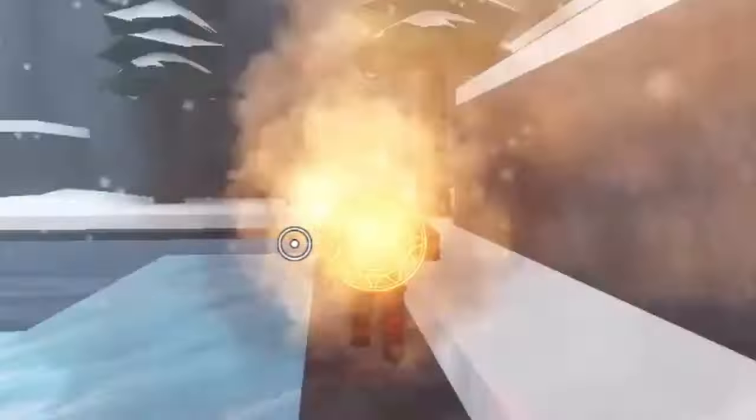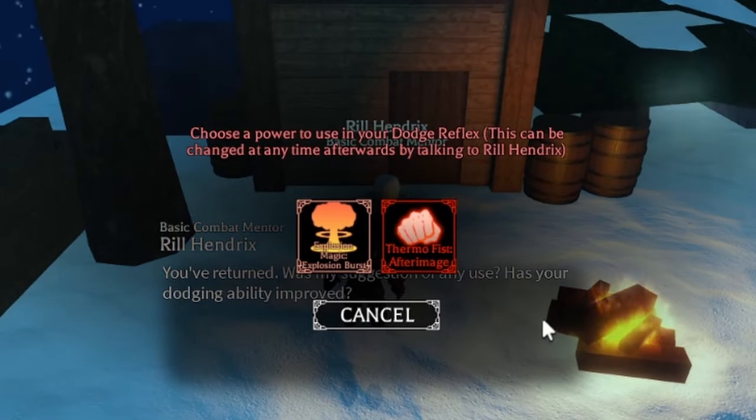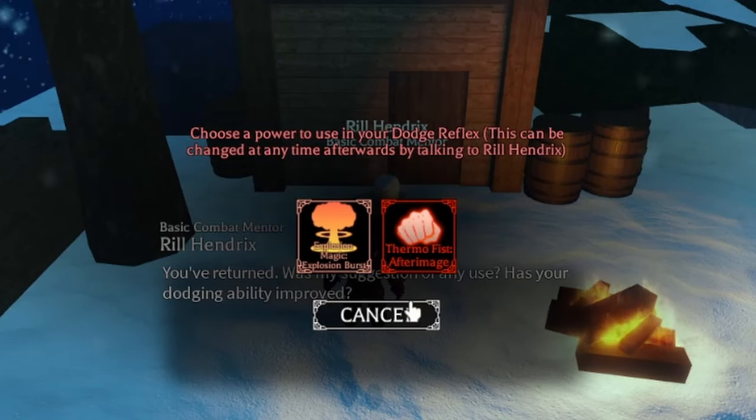If at any moment you want to move your reflex dash from one fighting style, magic, or whatever, then you can change it at any moment. You just have to go talk to Mr. Hendrix and you can do it for completely free, so it's really handy.